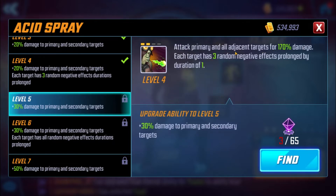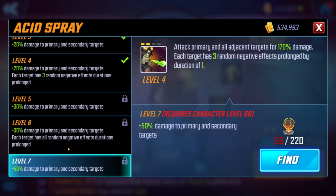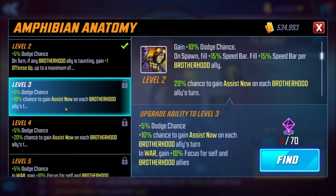We've got Acid Spray: attack primary and all adjacent targets for 170 damage each; each target has three random negative effects prolonged by one duration. With an upgrade it would be an extra 30 damage and each target has a random negative effect duration prolonged. So basically once you throw a whole bunch of negative effects on people they will pretty much stick with them.